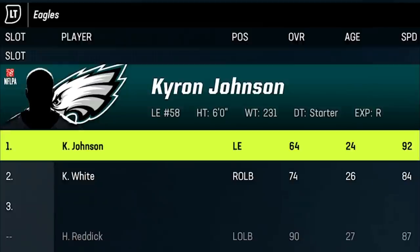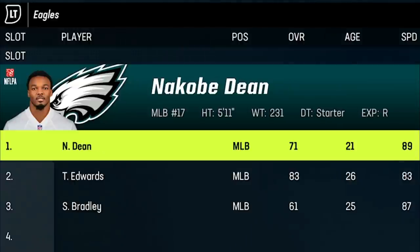Since I'm in Madden 23 I don't have players like Nolan Smith, but he is a 92-speed outside linebacker who will definitely be one of my starters in Madden 24. In his place I'm using Kyron Johnson, who is also a 92 speed. At the middle linebacker spot I'm using N'Kobe Dean, who is an 89 speed; in Madden 24 I'd use Davion Taylor at 90 speed. The bottom line: you want your fastest linebackers at every spot, with the absolute fastest at outside linebacker, because that's where most of your pressure will come from.